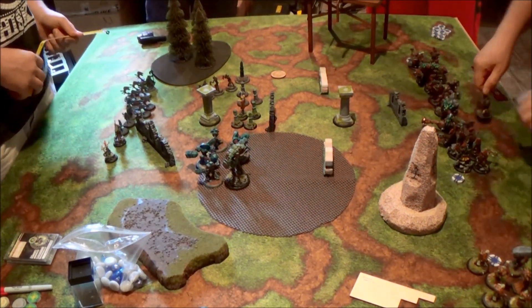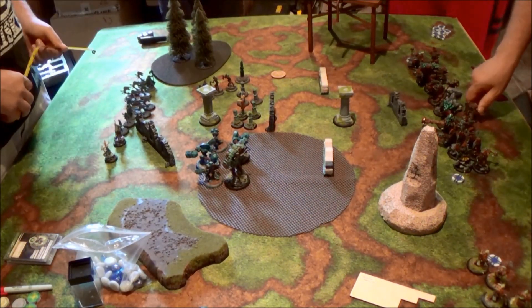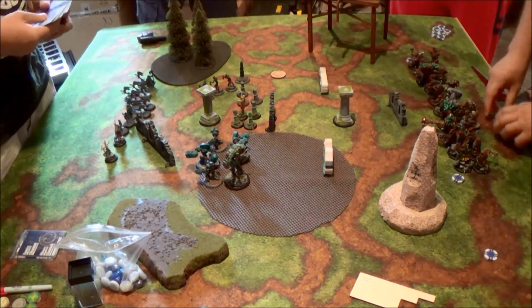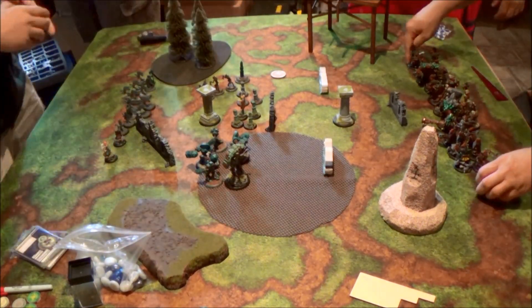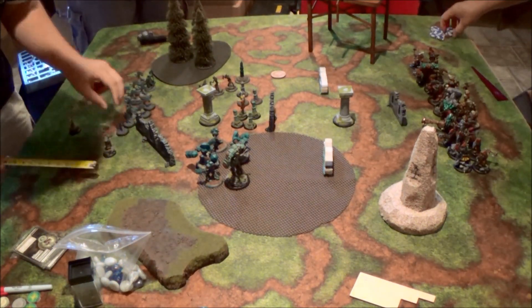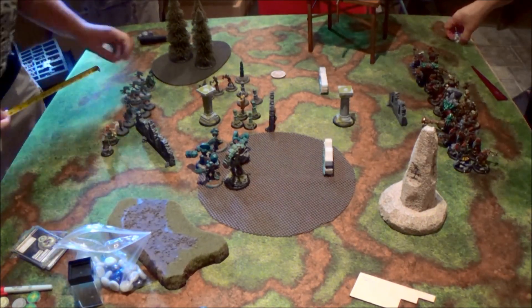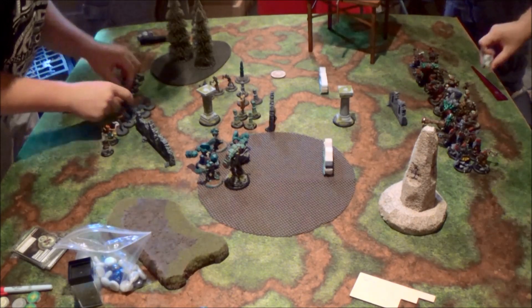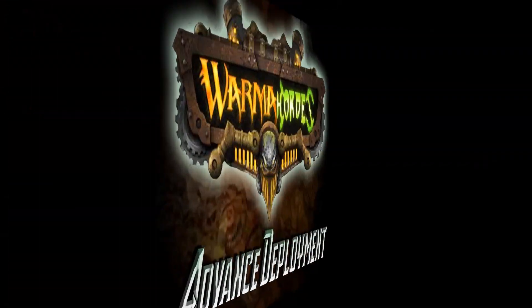Another benefit of playing this tier is that the Creole Stone is going to start with 5 Fury on it, so I don't have to load that up. Deployment is very short and sweet because basically over half of my army has advanced deploy. All my Warbeasts get advanced deploy; the two Watchers have it normally. The two Guardians and Megalith get it because I have two Shifting Stones and a unit of Sentry Stones.